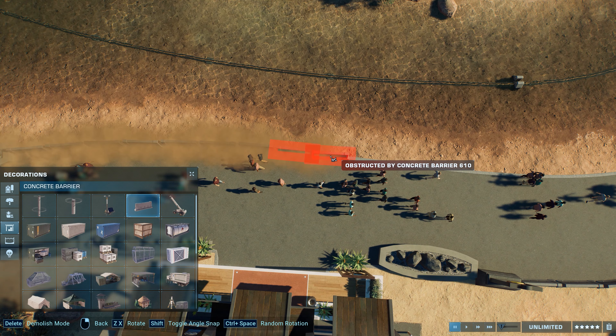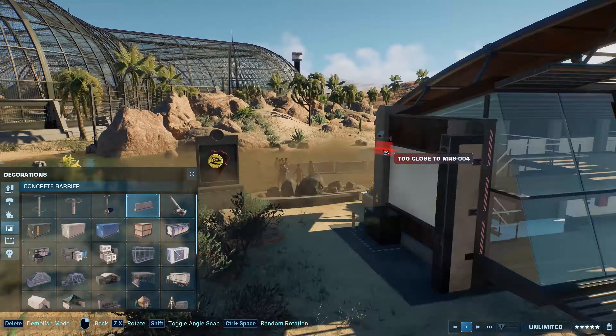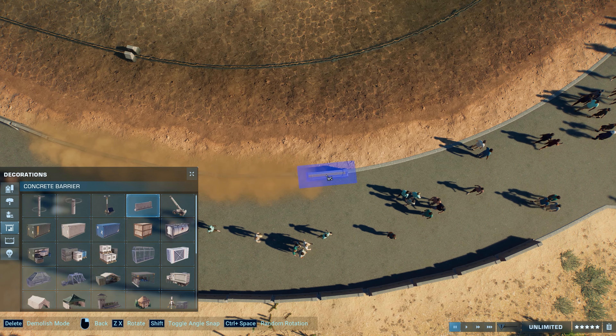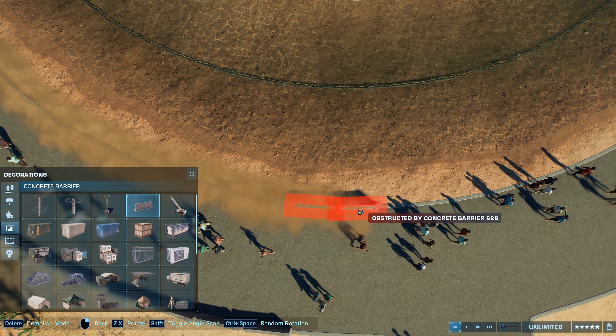This is one of the dinosaurs added to the game with the newest Malta expansion and I must say that I really like it. I like all of those dinosaurs from the new expansion, but there's something about the Moros Intrepidus that I really enjoy — probably its more cute appearance, the fact that it is a feathered dinosaur, and that it is so tiny.